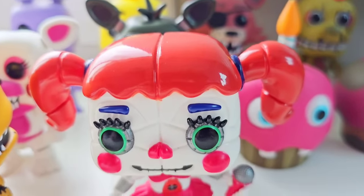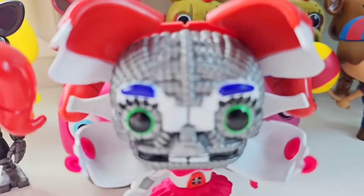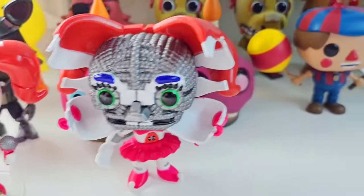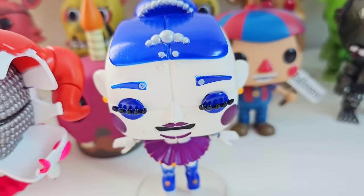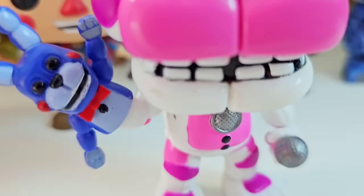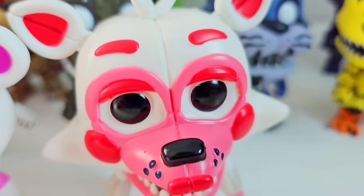Starting off Sister Location, we have Circus Baby. After Circus Baby is Jump Scare Circus Baby — what a cool Funko Pop! I love the Jump Scares. After Jump Scare Baby, we got the Ballora Funko Pop. And after Ballora is Funtime Freddy. And after Funtime Freddy, we got Funtime Foxy.